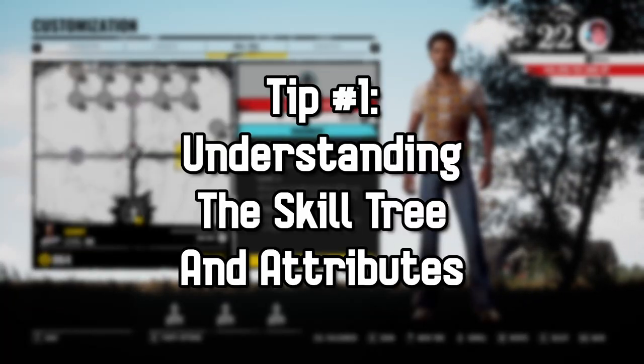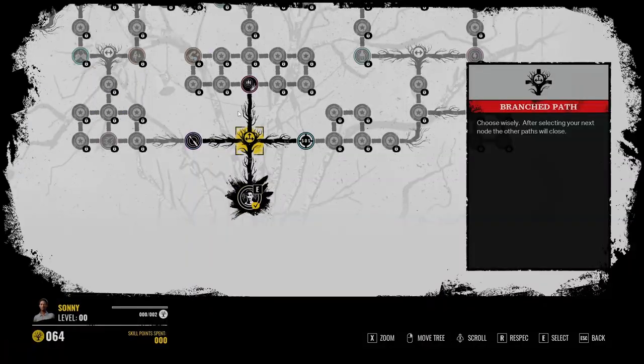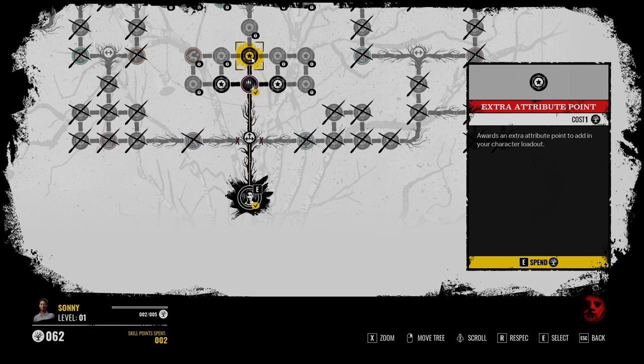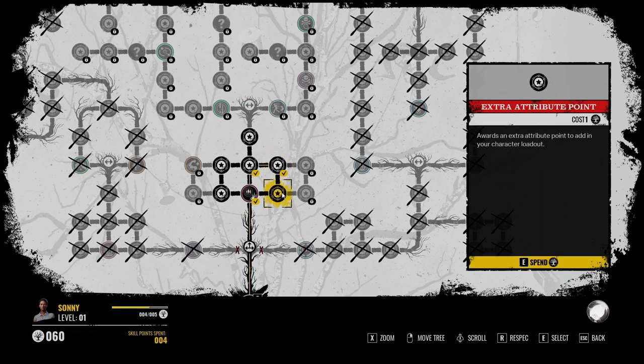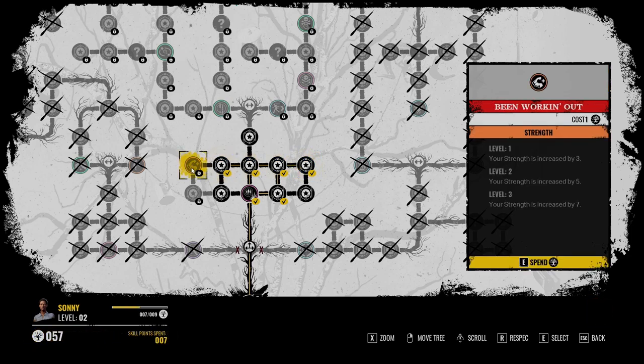Tip number one: understanding the skill tree and attributes. My first tip is for before you even get into a match at all, and for some of you this may be pretty basic, but I think it's important to ensure everyone is spending their points in the skill tree and their attribute points.